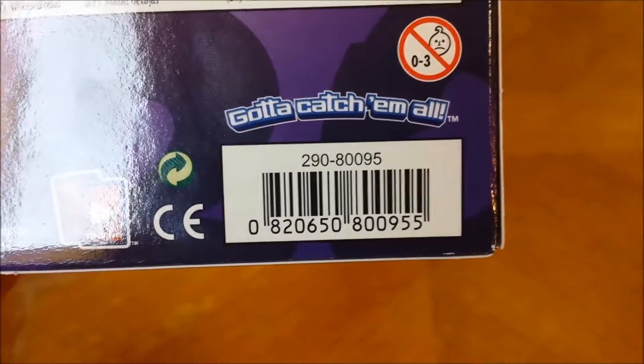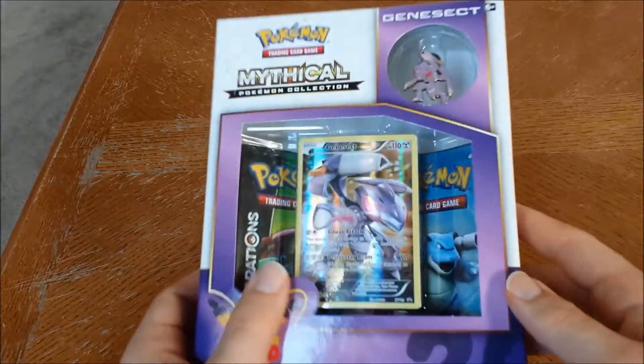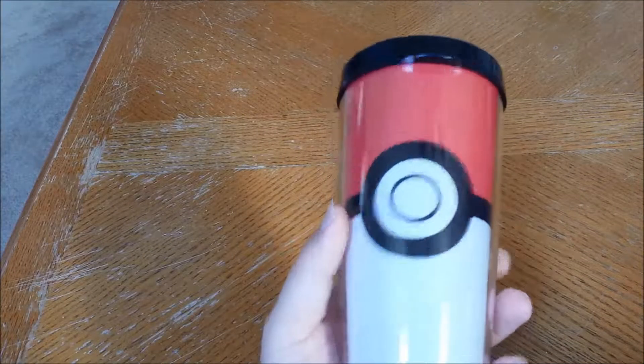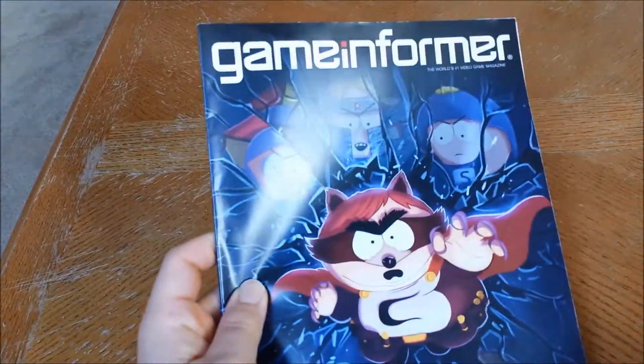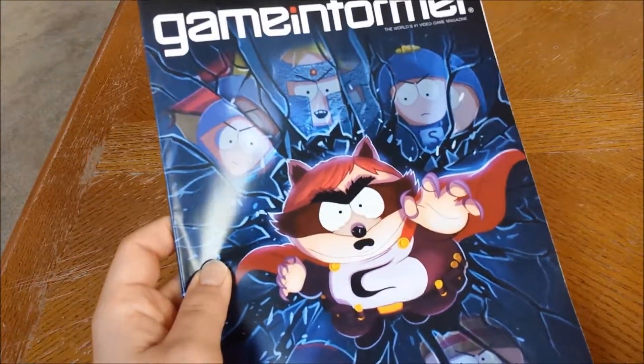Since it's going to be pretty short, I decided to show a few more things I got at GameStop where I got this guy. I got this nice little tumbler mug for coffee — nice little Pokeball on the front. And I got a subscription to Game Informer; I'm getting back into games other than Pokemon, so I'm pretty excited about that.